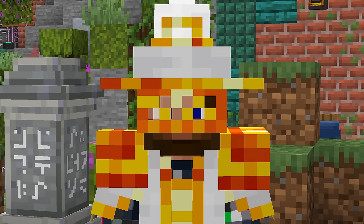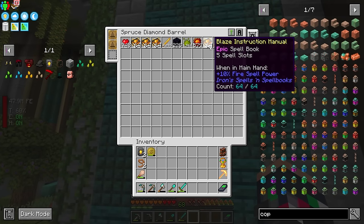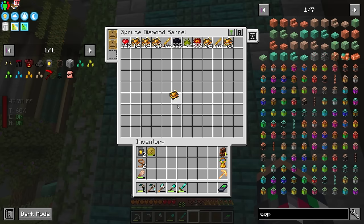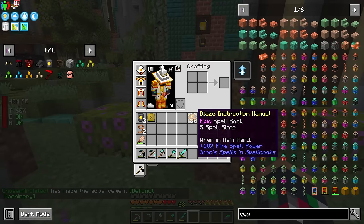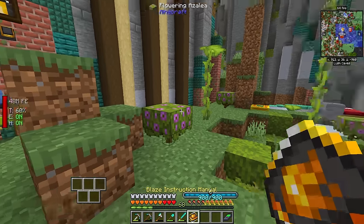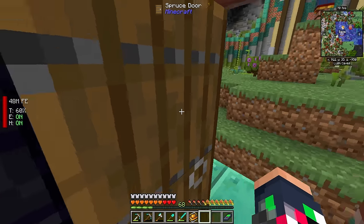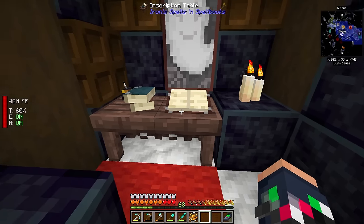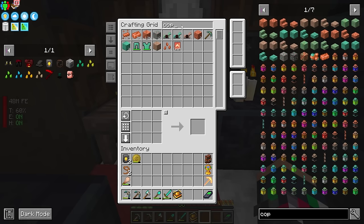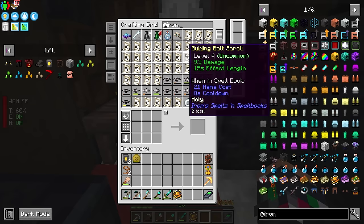As we get into this mod, we're going to have to get a little bit witchy. We already have some books and this is going to be pretty nice — we have a ton of them. This is an epic spell book which will hold five spells. Spell books are pretty integral to the mod — this is how we're going to put those scrolls we got early on into something we can use. This leads us into the Iron Spells mod. By default, this doesn't do anything on its own.